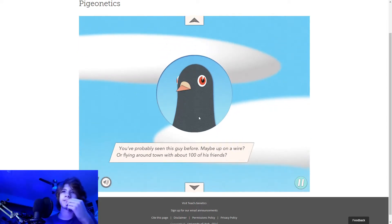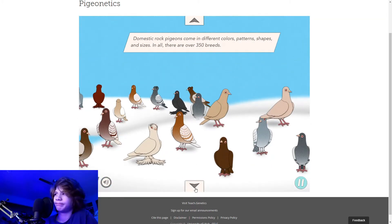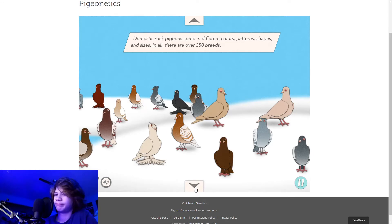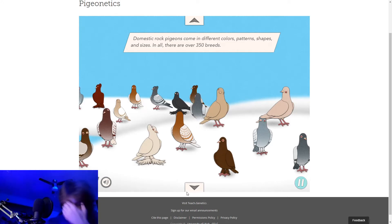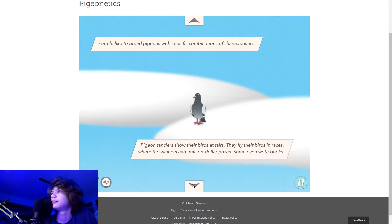You've probably seen this guy before — maybe up on a wire or flying around town with about a hundred of his friends. There's actual sound, I didn't know that. It's a pigeon, or more properly a domestic rock pigeon. Domestic rock pigeons come in different colors, patterns, shapes, and sizes. In all, there are over 350 breeds. People like to breed pigeons with specific combinations of characteristics. Pigeon fanciers show their birds at fairs, fly them in races where the winners earn million-dollar prizes, and some even write books.